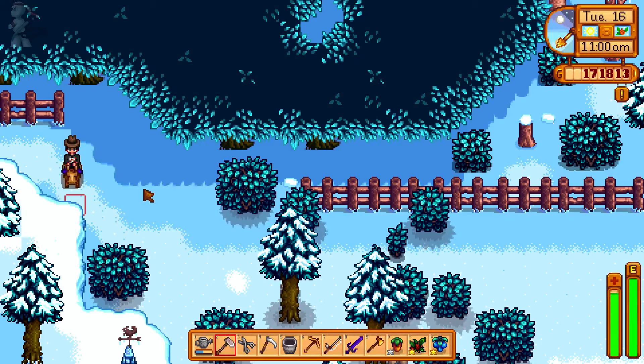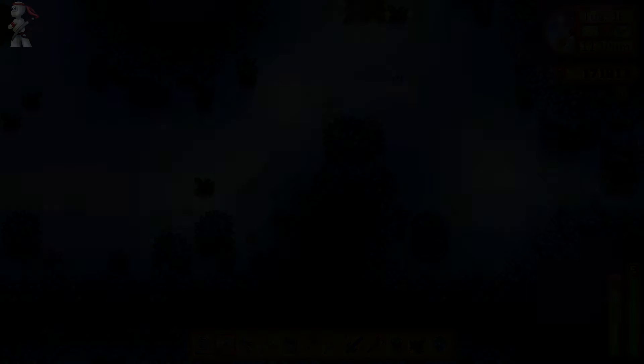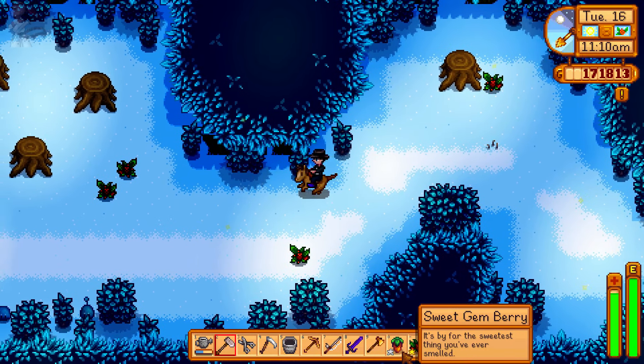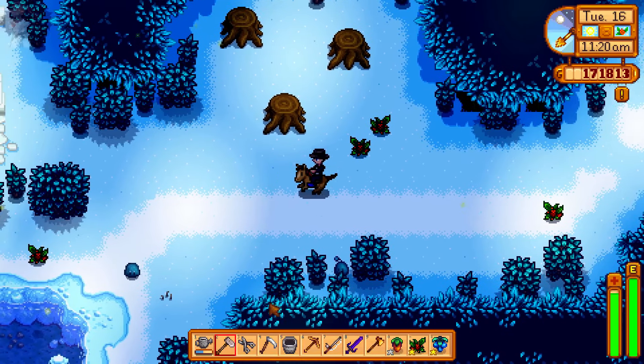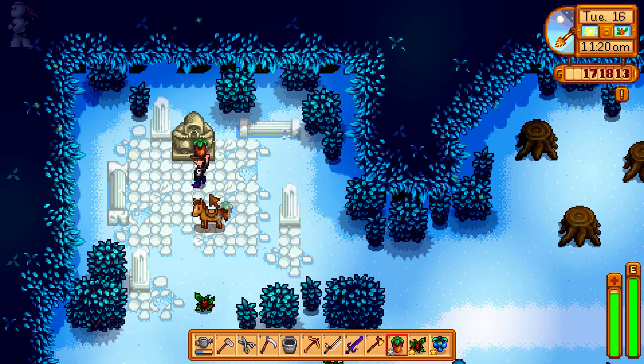Hi guys and girls, White Ninja Art here — more Stardew Valley! Today we are going to cover the Secret Woods statue secret. What you need is to take a sweet gem berry to the statue's location, give the statue the fruit, and in return he gives you a gem.